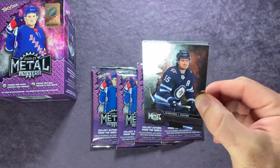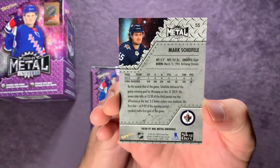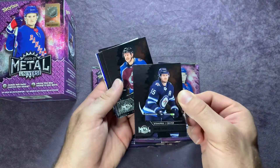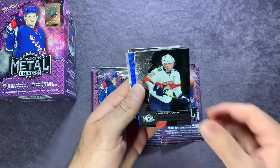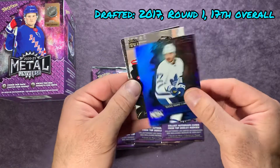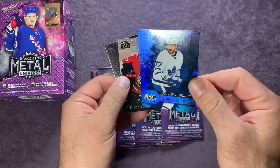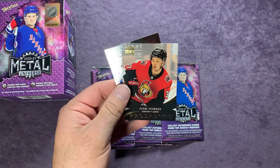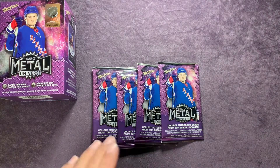These cards are awesome looking. If you haven't seen these before, here's a Mark Scheifele right here on top — I'll flip it over so you guys can check out the back. Pretty awesome looking cards. Right behind there is Mikko Rantanen, Sean Monahan, Alexander Barkov. Looks like we have a blue rookies — Timothy Liljegren. Does not look like it's numbered. Pretty awesome looking card though, the blue especially with the Leafs color match. Right behind there we have a prospects card of Josh Norris, and ending with a Bowen Byram rookie card.